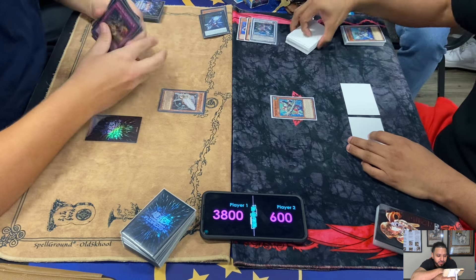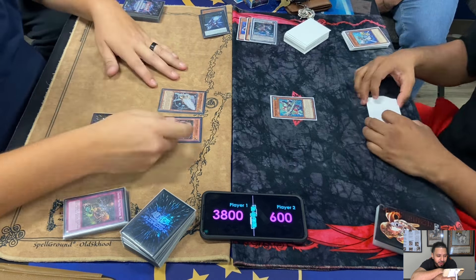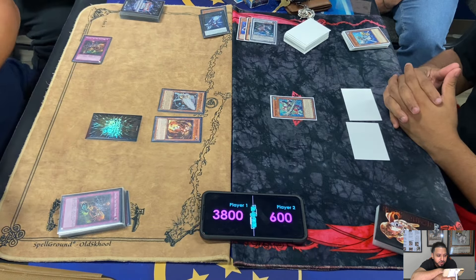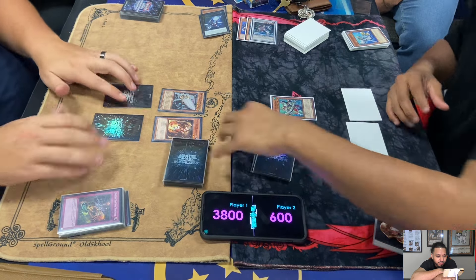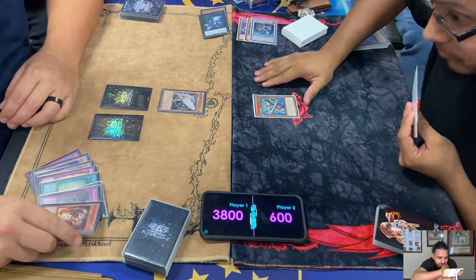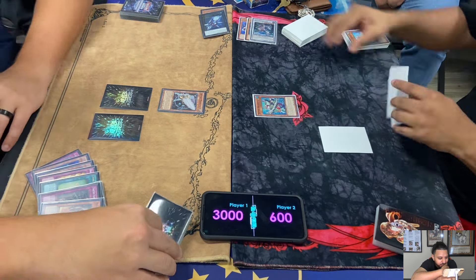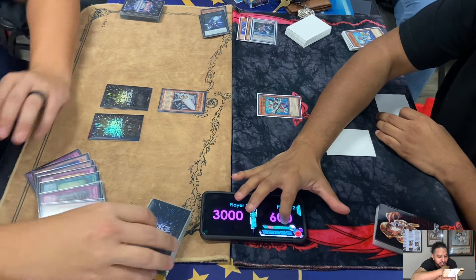Can Elden deal with this field? Depends on what that back row is. He summons Trapjets Mermalebiss, searches another Trapjets Trap Hole Nightmare. Lowe's decides to attack over the Mermalebiss for 800, leaving Elden at a lower total.